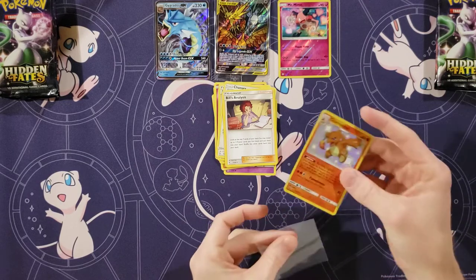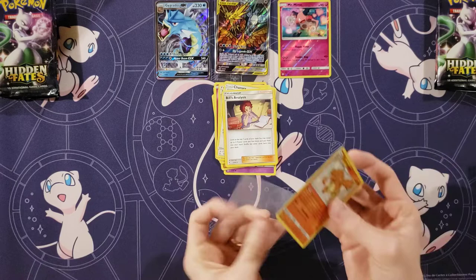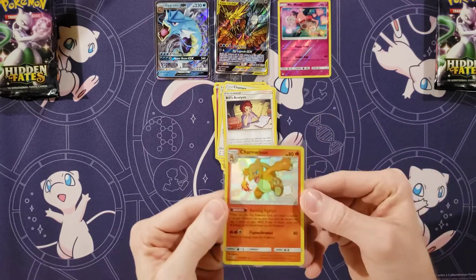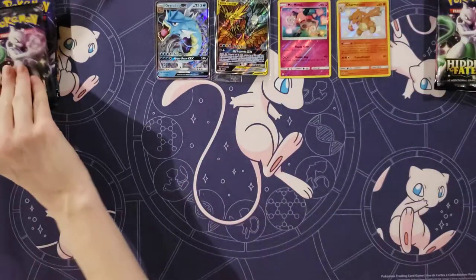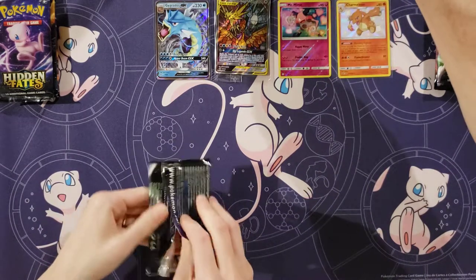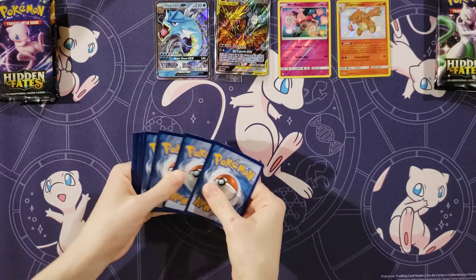One baby shiny — yeah, that's a good one to get too. There we go, that is a good shiny to get. Very nice, one baby shiny for me. Let's see if we can get one more baby shiny, and one good one — like a Sylveon. Let's see you pull that Sylveon. That would be really neat.